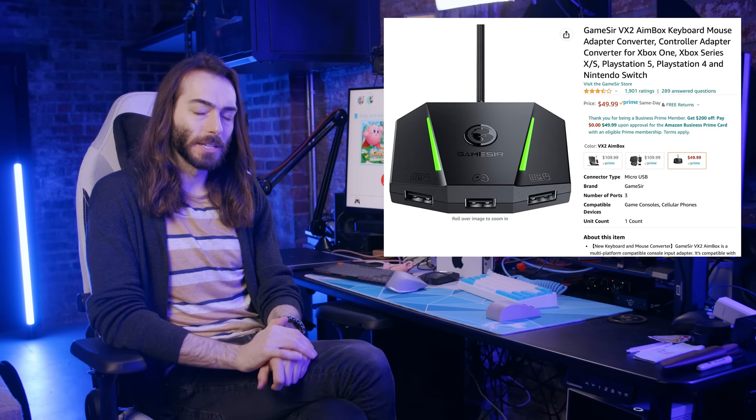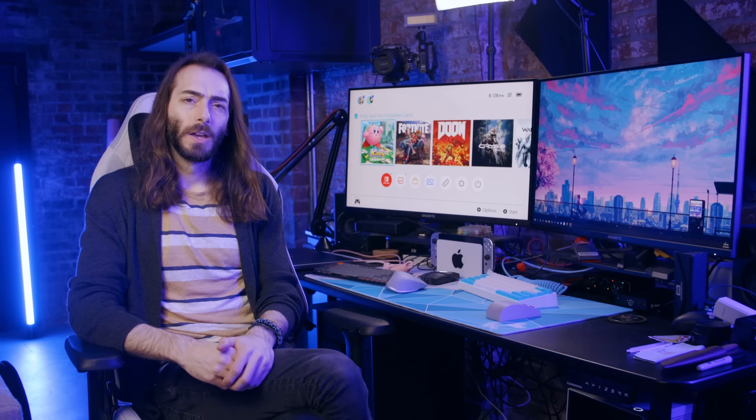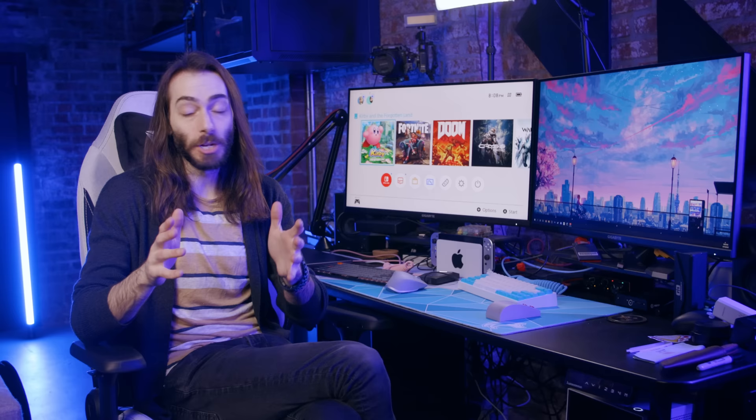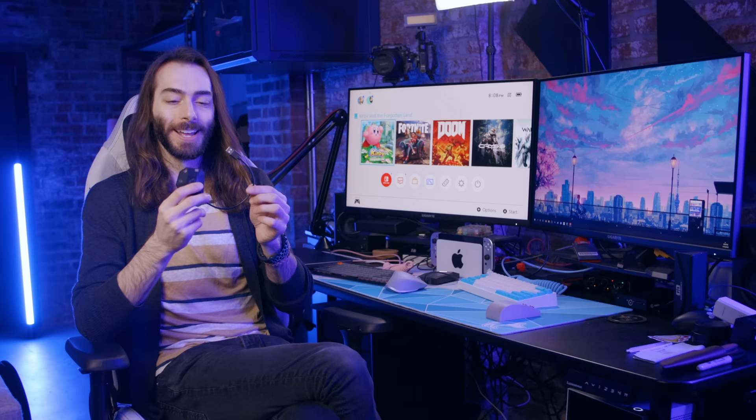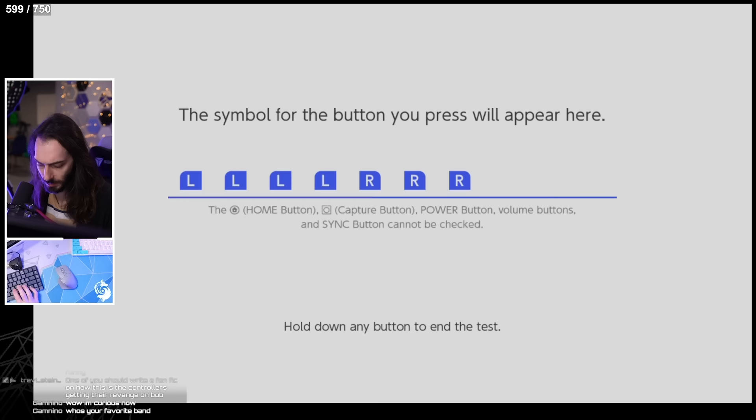GameSir has a device that's about half the price — I didn't end up getting that one, but it looks like it has a similar app so remapping keys should be pretty easy on that too. There's also a way cheaper device by Dobe that's just $24, but this doesn't have an app, so remapping keys is a huge pain. You have to basically do keyboard shortcuts and hope that they just work. At least the default mapping is kind of good.